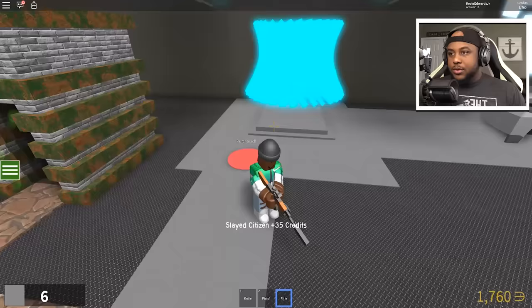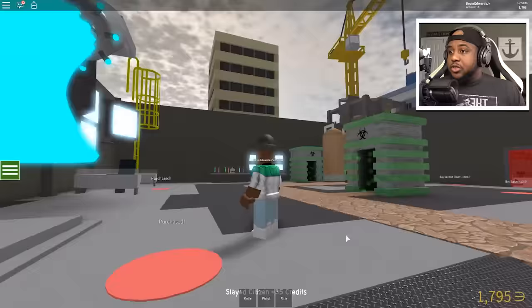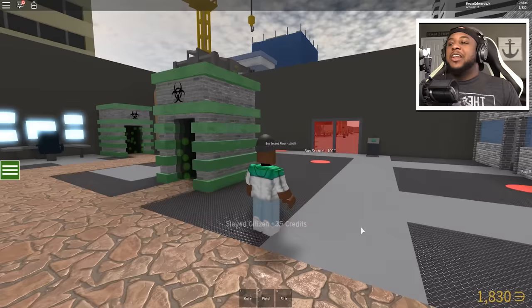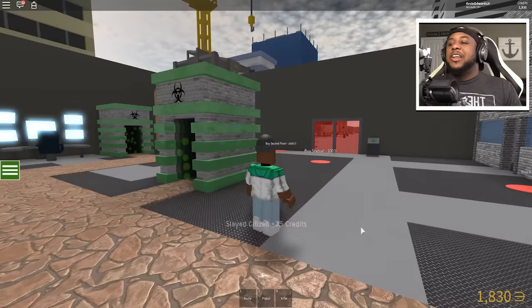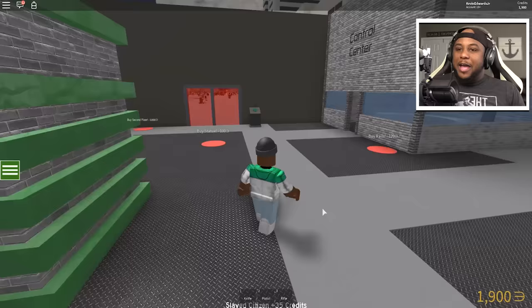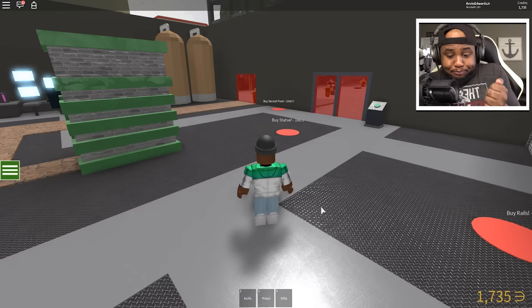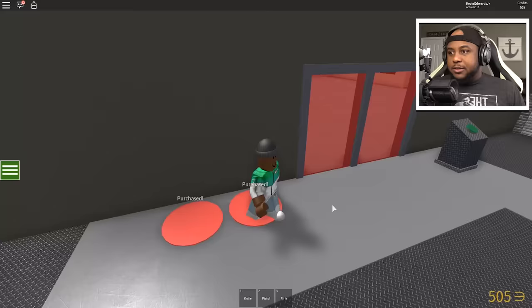Whoa look at this you guys, this game is awesome! Can we get a quick lit countdown — when I count to three, smack the thumbs up button, that means this gameplay is lit, it is fire! We are taking over, we are the zombie corporation, Infection Inc! One, two, three — smack that thumbs up button! We got some science equipment. Y'all better smack that thumbs up button! Here's a statue — second floor!